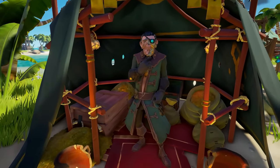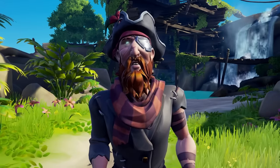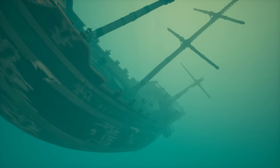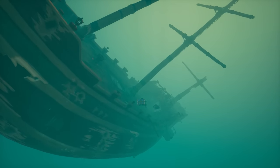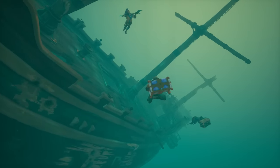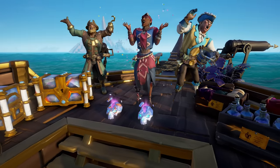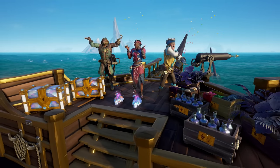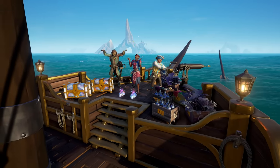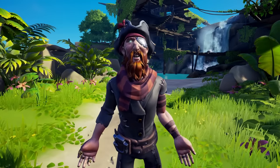Before we delve into that answer and the trading companies, let's talk about emergent encounters briefly: shipwrecks, skeleton captains, megs, skelly ships, and messages in bottles. These treasures are worth chasing to reach grade 5. If you find those bottles, don't just look at them — do them. They are insanely valuable. Your session's goal: get your chosen trading company to grade 5, grab the emissary voyage, complete it, rinse and repeat — unless you're a merchant, which I'll get to in a little bit.